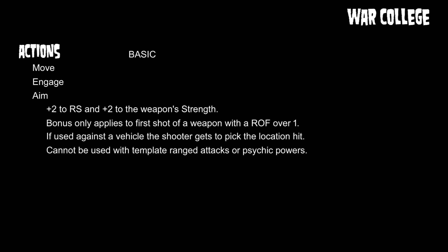Next up is aiming, which in my experience you use quite a bit. It gives you a plus two to your ranged combat skill — essentially plus 10% to hit — and a plus two to the weapon's strength, but only applies to the first shot of a weapon with a rate of fire over one. If you use it against a vehicle, it allows you to pick the location hit, which is very important against lightly armored vehicles with exposed riders like jet bikes. You cannot use an aim action with a template ranged attack or a psychic power.